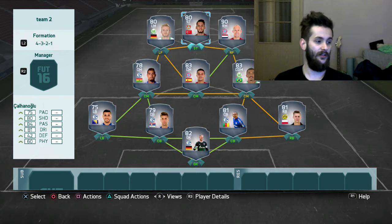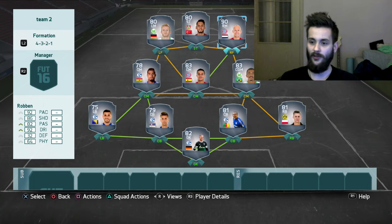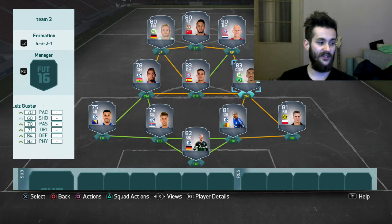This is a Bundesliga team with an inform Calhanoglu who would be a great striker in this formation. Also Robin, and if you can't afford him, buy someone cheaper like Kevin Campbell or Bella Rabi. On the left, if you have more coins you can buy Reus. The most important thing is having at least one very defensive center mid — like Luis Gustavo — and also Kevin-Prince Boateng for shooting and long shots, with Thiago rounding out a great midfield.